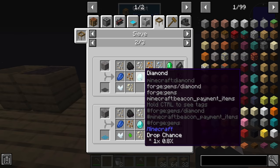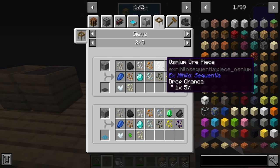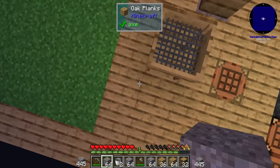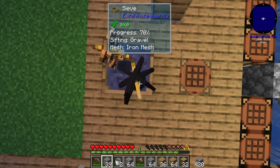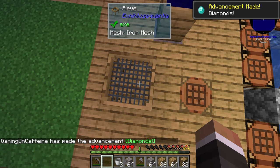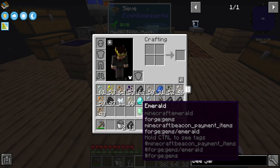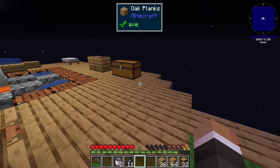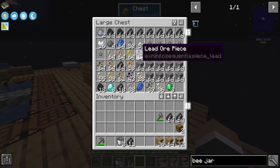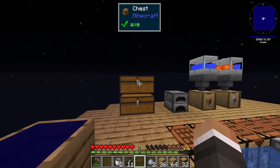The odds of getting a diamond or emerald from sifting gravel are 0.8%, so we'll need to sift more than 100 gravel on average to get one. Thankfully we have a few hundred gravel. A few stacks of gravel later and we have eight diamonds and three emeralds, as well as quite a few other resources we can process later in today's stream.